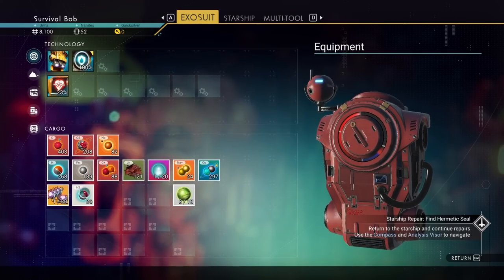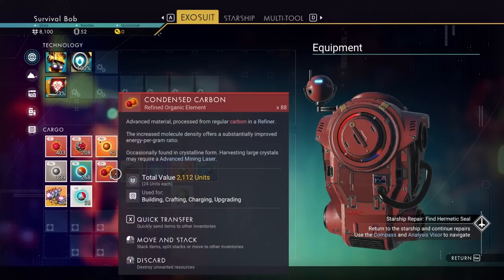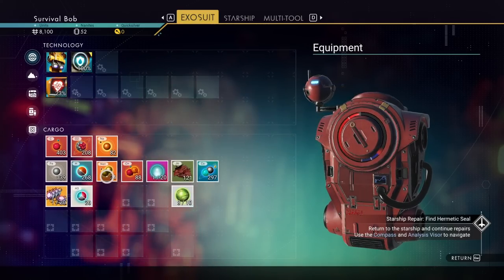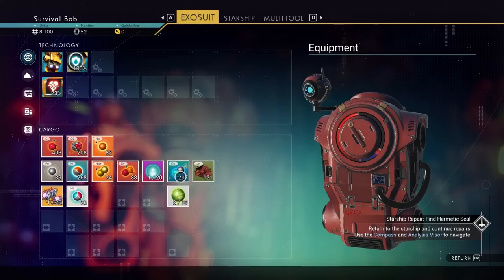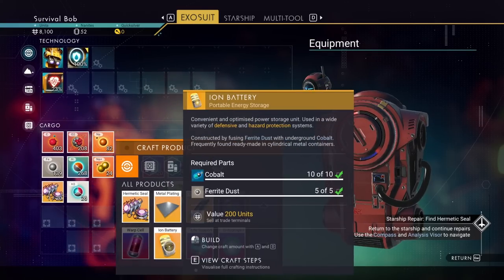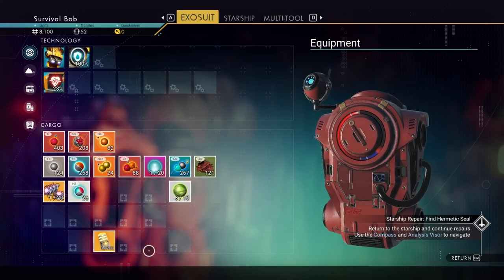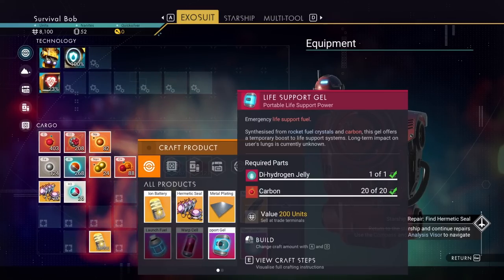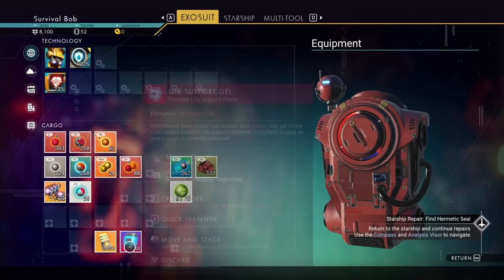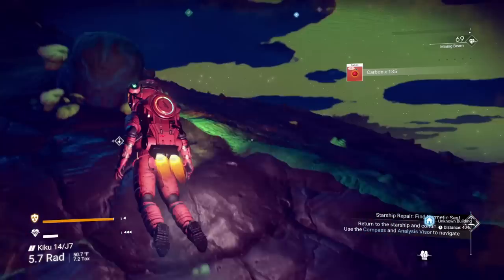The main elements you're going to need early on: carbon is the first one, then oxygen, sodium, ferrite dust, and dihydrogen. Condensed carbon is helpful but you can make that from carbon once you get the refiner. We've got sodium nitrate, which is a condensed version of sodium - you can make that in the refiner as well. Let's make an ion battery - it only takes 10 cobalt and 5 ferrite dust, so we're going to make a couple of those. We can still make life support gel: it takes one dihydrogen jelly which takes 40 dihydrogen to make, and 20 carbon. Done with the cave.